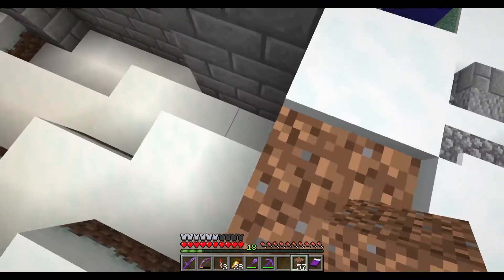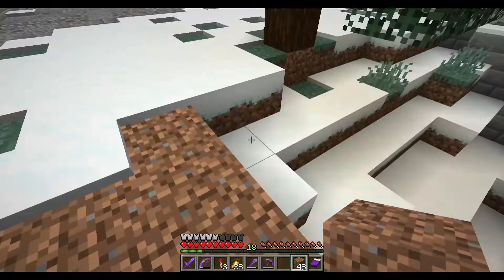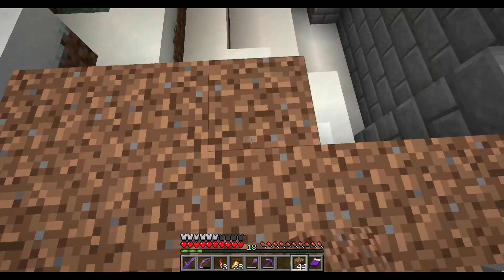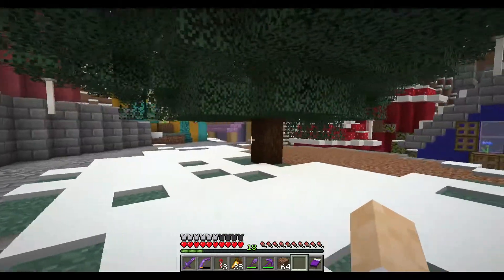We are just going to fill in all of this with dirt and eventually it'll turn to grass, although if the snow keeps falling on it then you'll never know. There we go — now this is flat.